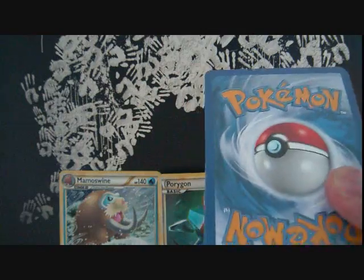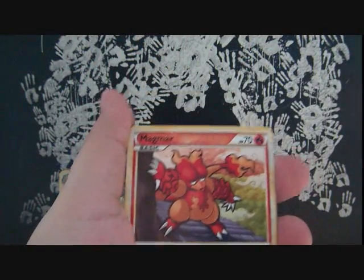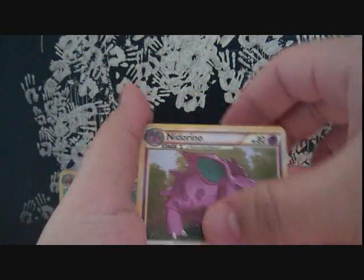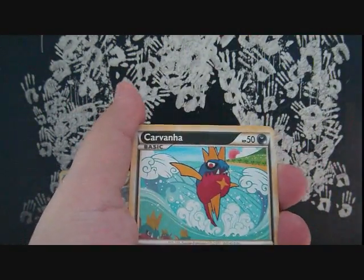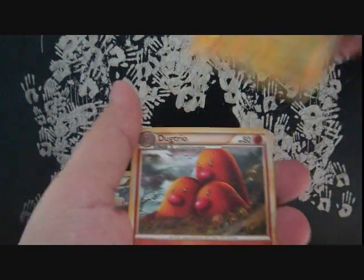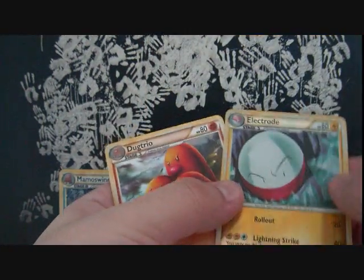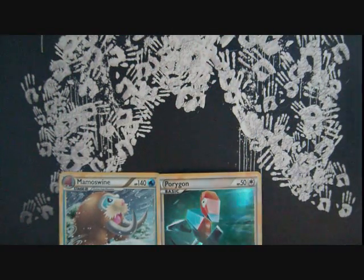Alright, last pack for this blister is a Triumphant Palkia pack. We got Magmar, Nidorino, Twins — pretty good — Benonat, Yanma, Carvana, Aipom, Lickitung. Electrode Reverse, and a DesTrio Rare. I thought I got something good — I was dead wrong. Pretty good pack, not great, but okay.